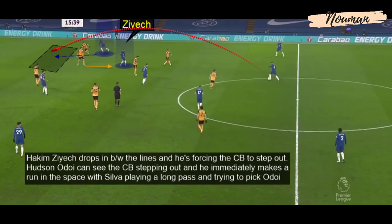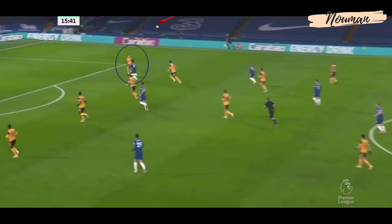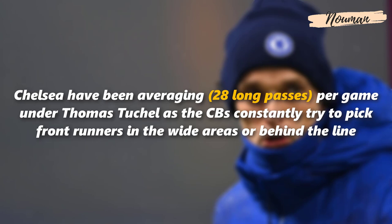Hakeem Ziyech drops in between the lines and he forces the centre-back to step out. Callum Hudson-Odoi can see the centre-back stepping out and immediately makes a run into the space left open. Thiago Silva immediately plays a long pass to try to find Hudson-Odoi. Chelsea have been averaging 28 long passes per game under Thomas Tuchel, as the centre-backs constantly try to pick front runners in wide areas or behind the line.